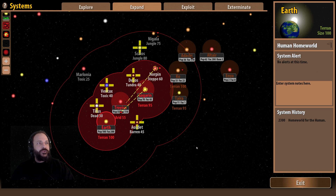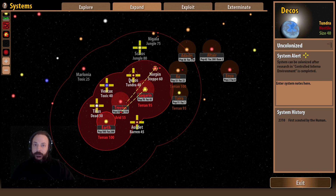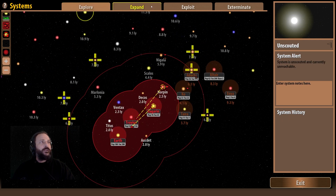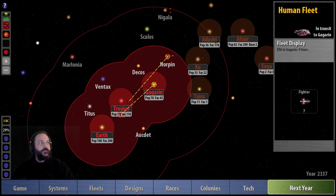For those who haven't seen my tutorial videos, the expand screen is really useful. The crosses tell you where you can expand and the color of the cross tells you exactly when and what conditions you need. Titus, for example, is a dead planet, and it's telling us the system can be colonized after research in controlled inferno environment is completed. If a planet was in range and you could colonize it immediately, it would be flashing green. These tools are really useful on larger maps.